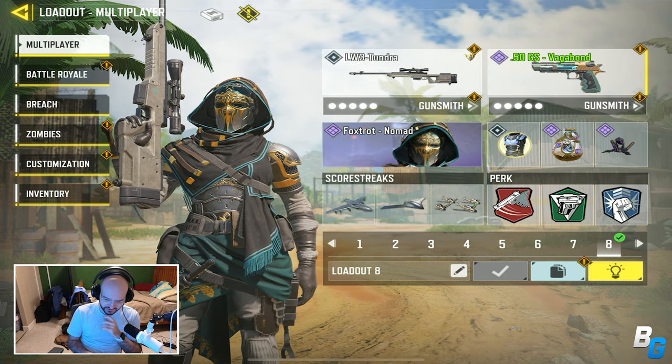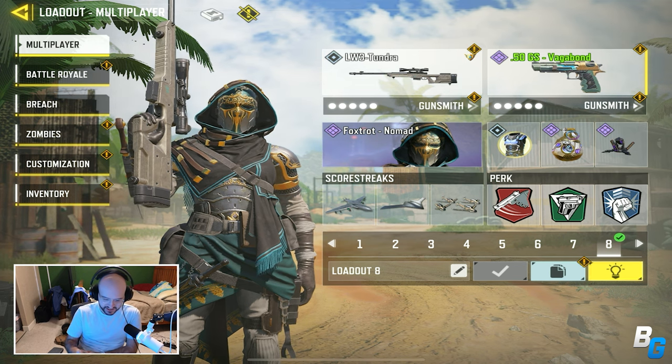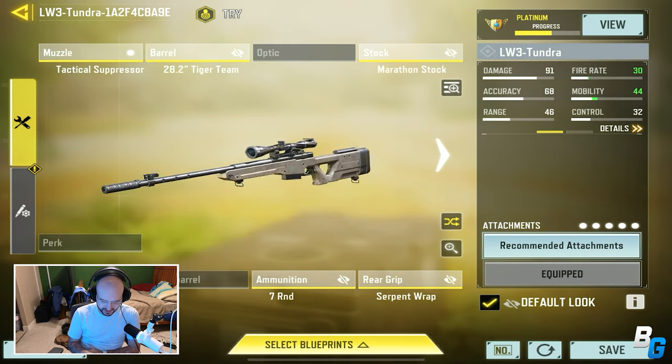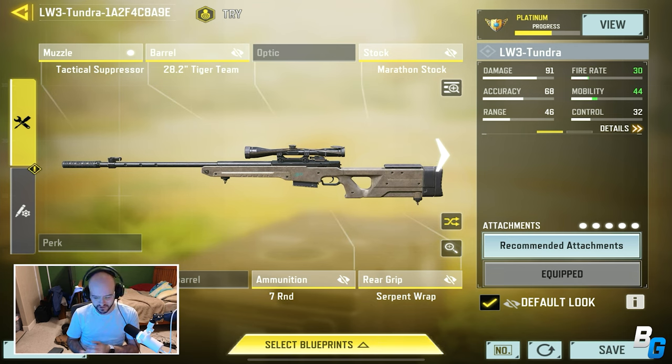Hey guys, coming back with another Call of Duty Mobile video. Today I'm going to be checking out the LW3 Tundra — it's a brand new sniper in the game right now. This is a sniper from Black Ops Cold War, and it is pretty dang good. This is the build that I was using.